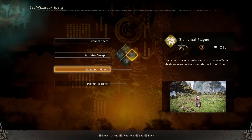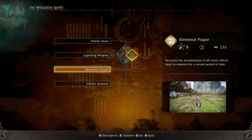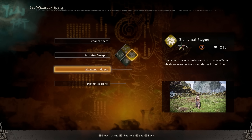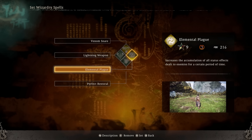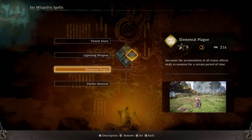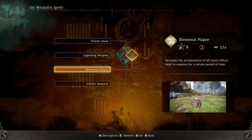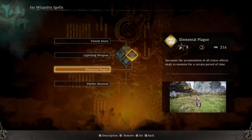We're going to be using four main skills. The first one is elemental plague — this is going to be the base of our skill set. It increases the accumulation of status effects on enemies for a certain period of time. Ideally you're going to want to cast this because the whole point of this build is to put negative effects on enemies, which in turn does spirit damage to the enemy, raising their bar for a critical strike automatically without you even having to touch them. And it actually does an amazing job at this. This skill will be cast before you use other skills.